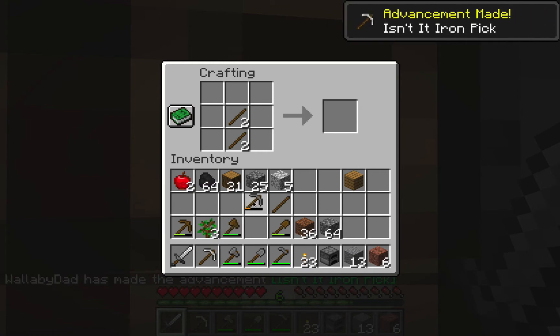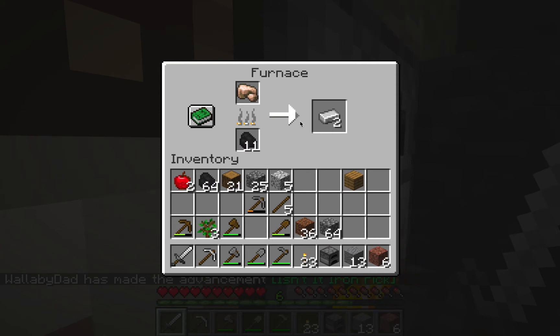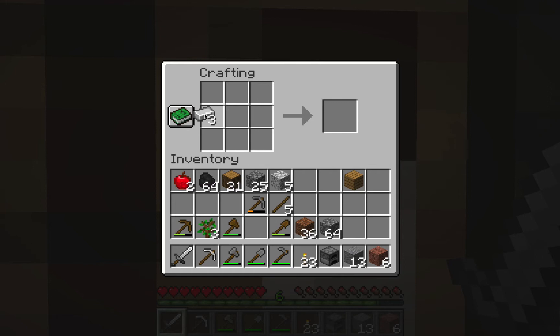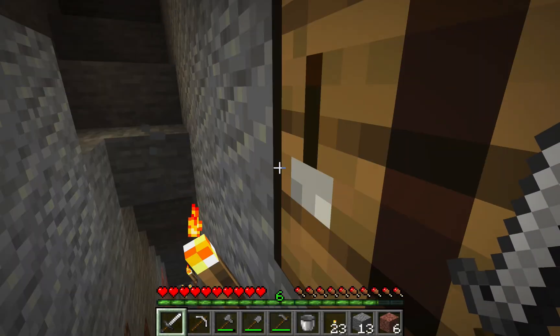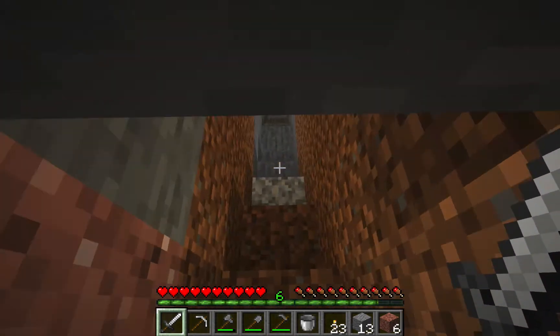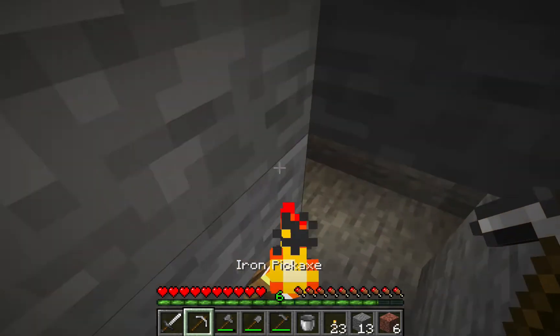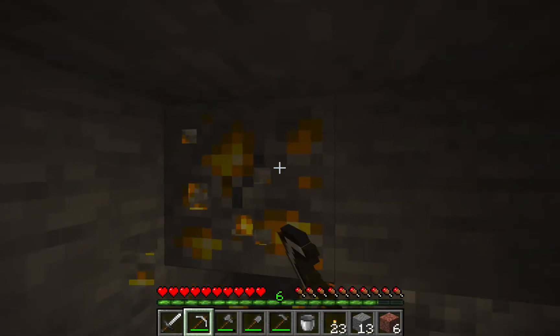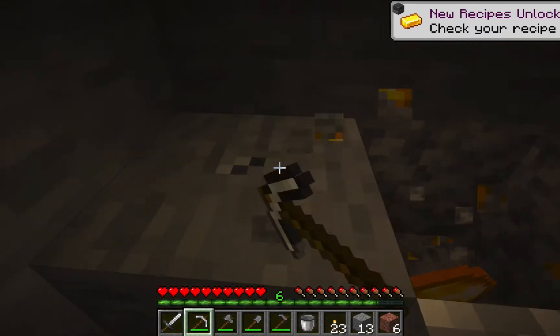Yes, finally the iron pickaxe — I have been waiting for that! And to top it all off I'll need a bucket, just in case I fall from a high place I can put down a bit of water so I won't take full damage. On my Switch I've been practicing my water bucket saves, so I'm actually pretty good at it.